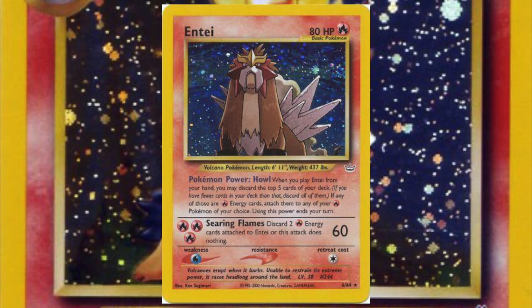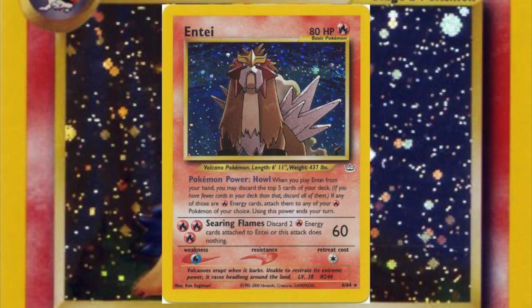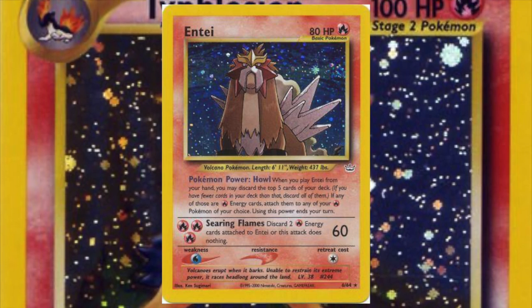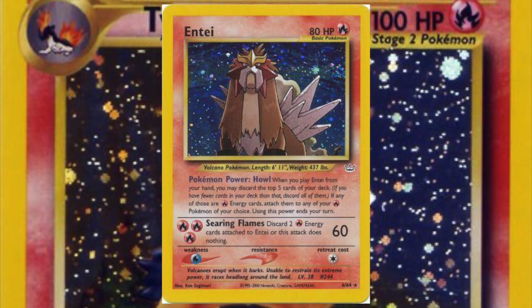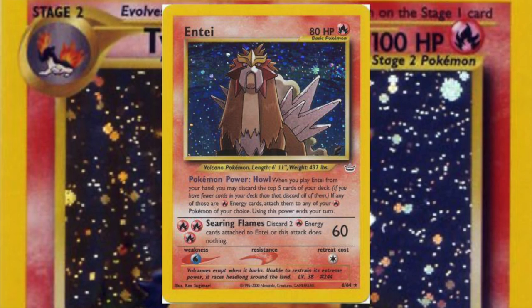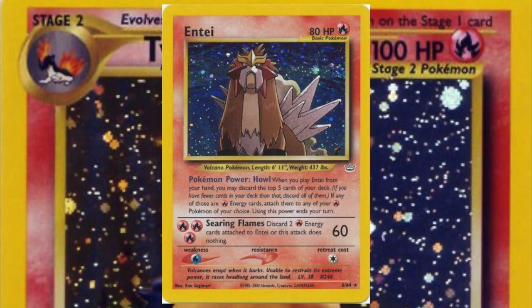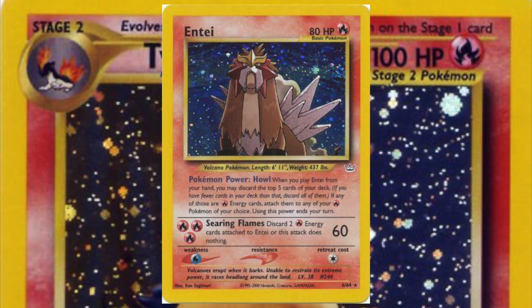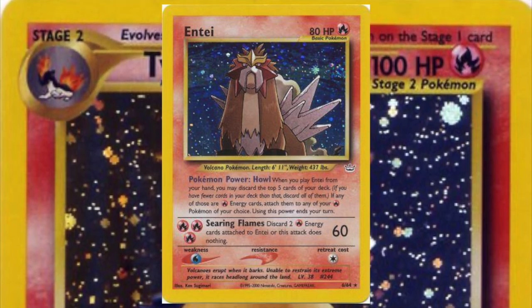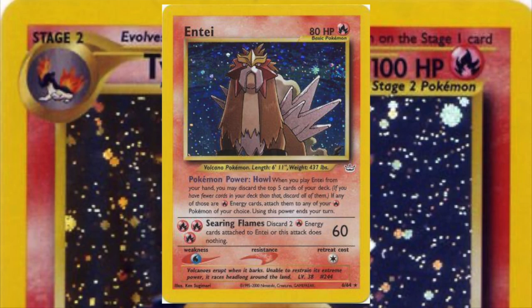Unfortunately, a better Fire Energy Accelerator was released two sets later in Neo Revelation with Entei. Using Entei meant more room in your deck for other cards instead of running a Stage 2 Evolution line, and its Pokémon Power was actually faster when it came to getting Fire Energy onto Pokémon.